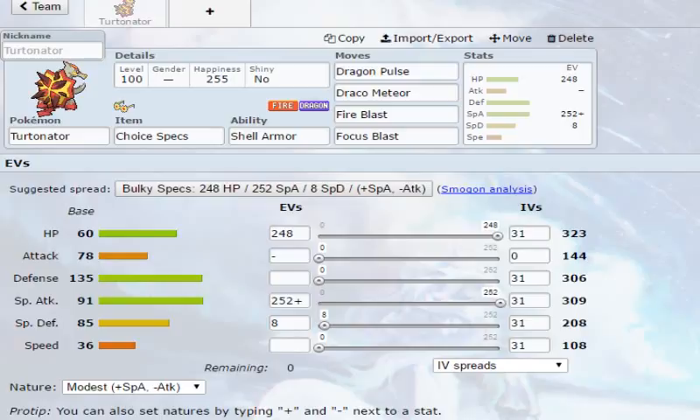Fire Blast is obviously Fire-type coverage, and it's good against Pokemon like Lurantis, Alolan Ninetales, Glalie, and all that. Fire Blast covers a lot of those targets well.